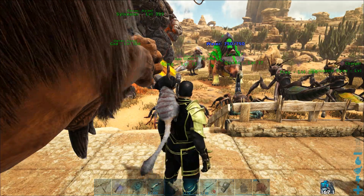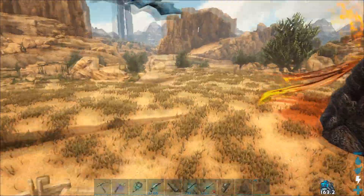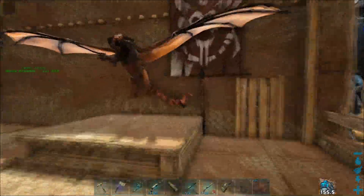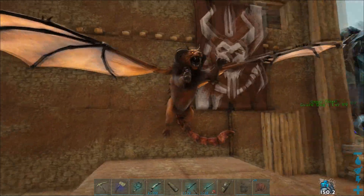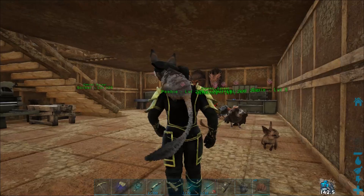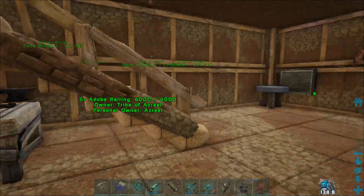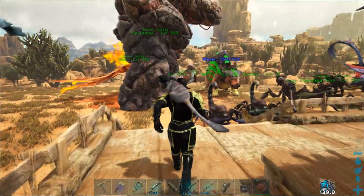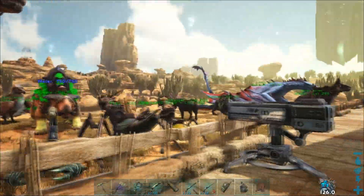Welcome back to ARK Survival Evolved. Today I am on my Scorched Earth island and we are gonna be starting to take dinos home with us since we beat the Manticore boss. There's your proof right there — the flag and we got the trophy. So yeah guys, we're gonna plan on taking Scorched Earth dinos back to the island with us.